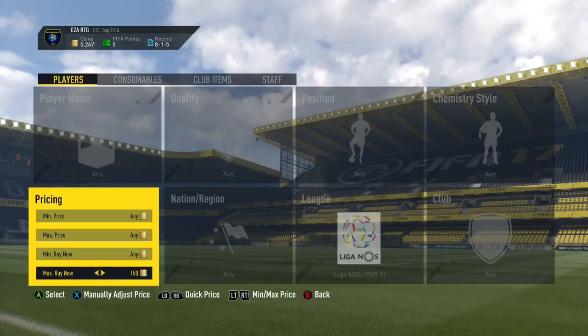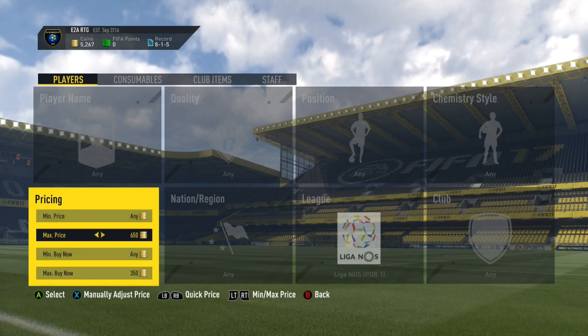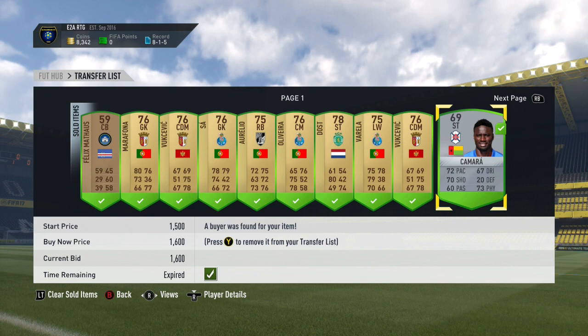Next up, we've got probably the best trading method on the game — this is the Liga NOS method. All you want to do is just find the minimum buy now for players in the Liga NOS, which should be around 400 coins, and just try and snipe players for cheaper than that. The reason they sell for a lot is because of the squad builder challenges. I got Kamara for 200 coins as an example and sold him for 1.6k. Absolutely insane trading method — insane amounts of profit. Probably the best to use right now on FIFA 17.